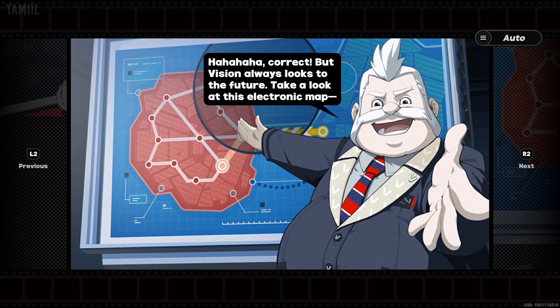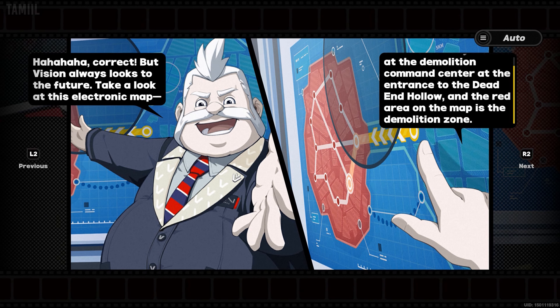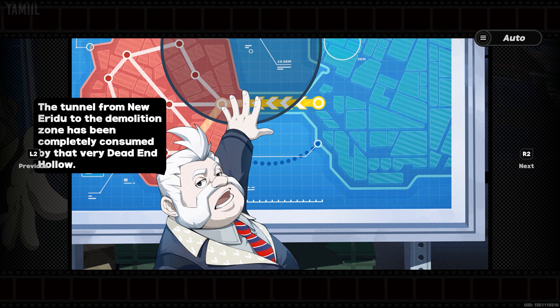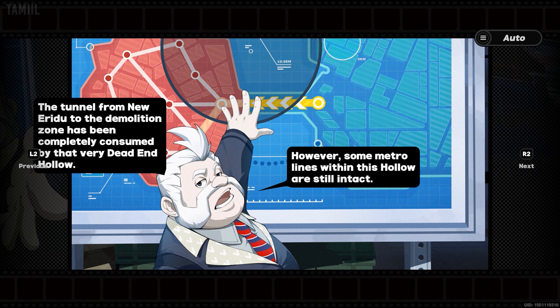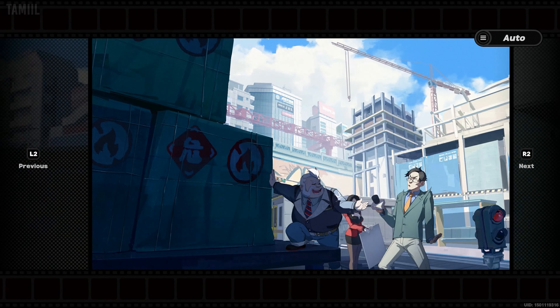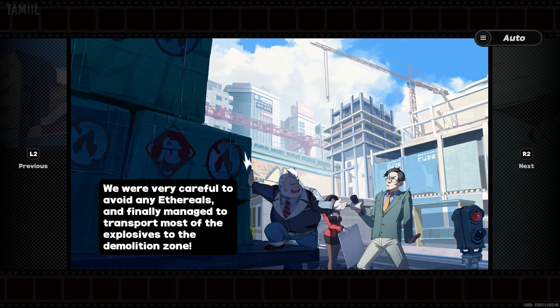Correct. But Vision always looks to the future. Take a look at this electronic map. We're currently located at the Demolition Command Center at the entrance to the Dead End Hollow, and the red area on the map is the Demolition Zone. The tunnel from New Eridu to the Demolition Zone has been completely consumed by that very Dead End Hollow. However, some metro lines within this hollow are still intact, so we decided to use a special train to transport the explosives through the hollow. We were very careful to avoid any ethereals and finally managed to transport most of the explosives to the Demolition Zone.